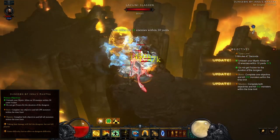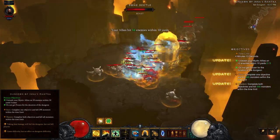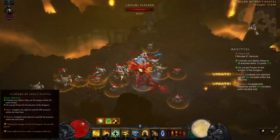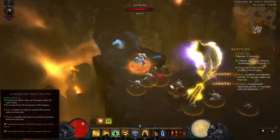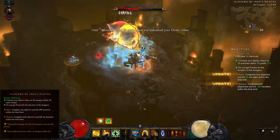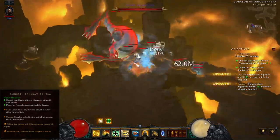Whenever your Mystic Ally cooldown is expired, run forward through monsters without attacking them, looking for groups of 10 or more enemies. As soon as you see a large enough group, stop, cast Cyclone Strike to group them up, and then immediately cast Mystic Ally. Casting Cyclone Strike will hit several enemies, summoning several Mystic Allies at once. You'll need to cast Mystic Ally immediately after Cyclone Strike before they have a chance to deal damage and kill enemies in your grouping attempt.